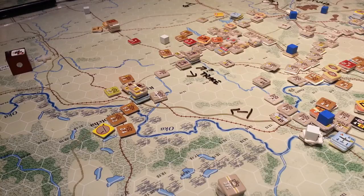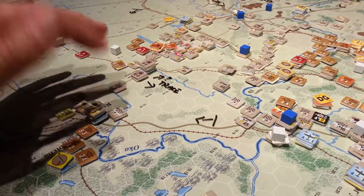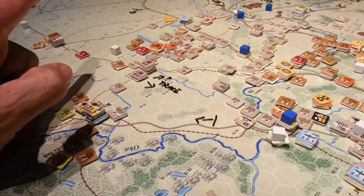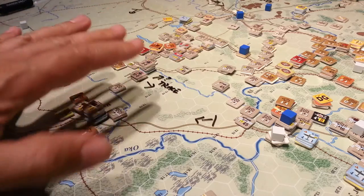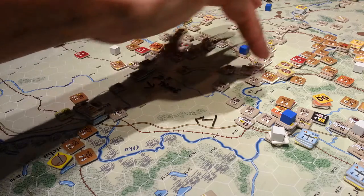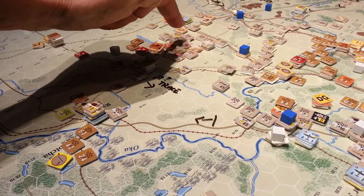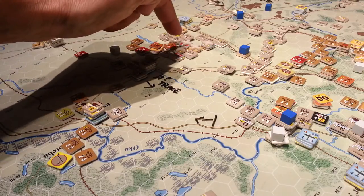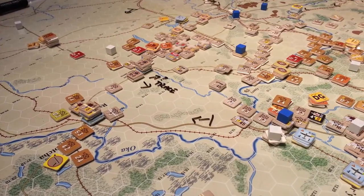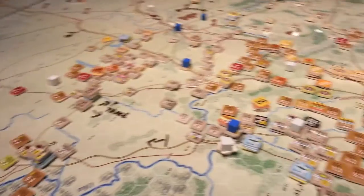We've got a little problem here, but I think it's manageable. I can probably pop a couple of trucks over here to feed these guys or fly in some supply from Kursk. All of these infantry units have moved for the turn; the rest of this stuff really hasn't moved other than the rail units. I think I can knock off a bunch of these units or at least put them out of being a problem for us.